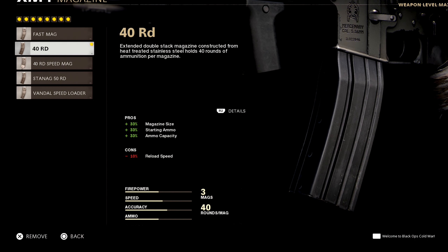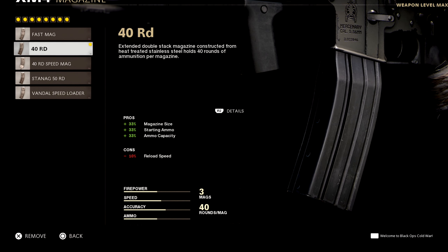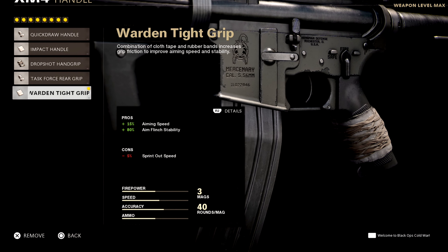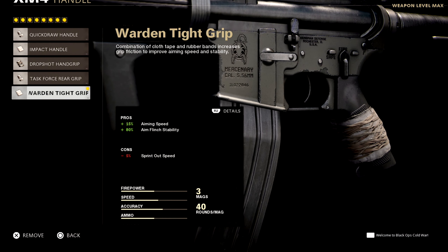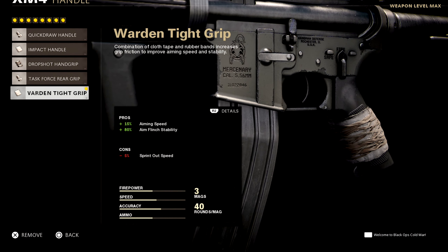You'll slowly start seeing the pattern — the 40-round mag is the way to go. The only con with this gun is you lose 10% reload speed, but if you're in a good position and good cover, then you can reload. If anyone pushes you, just get your pistol out — 10% is really not a bad con for reload speed. For the handle, aiming speed is up by 15% and aim flinch stability is up by 80%, so you're definitely going to be winning gunfights at far distance.